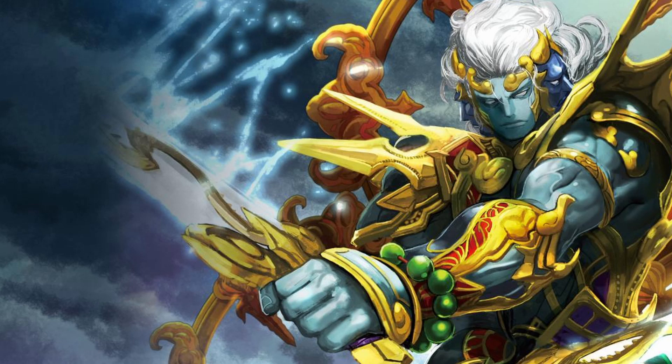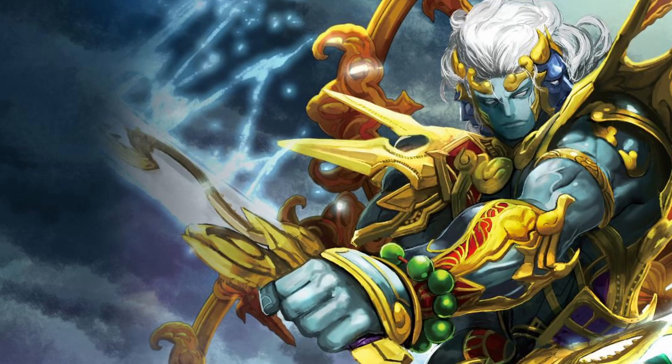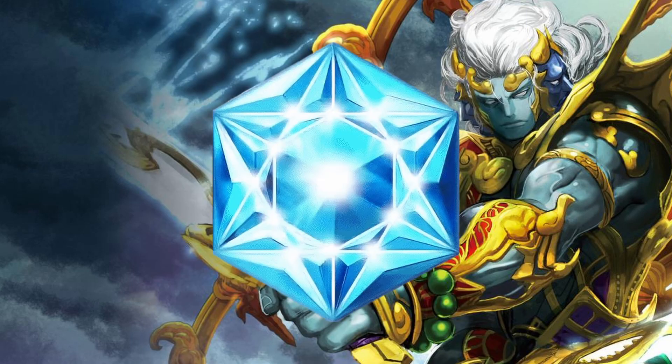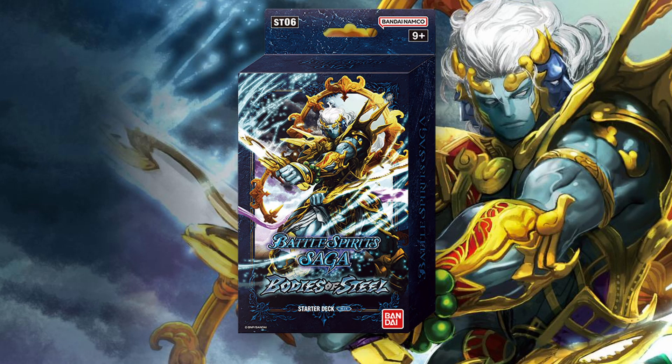It's that time again, where we ignore everything going on in the present and look towards the future. This time around, we have the sixth and final color being introduced into Battle Spirit Saga: Blue. And with a new color comes a new starter deck. Yesterday, Bandai just decided to reveal all of the cards at once from the blue starter deck.